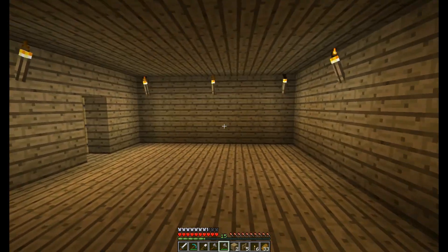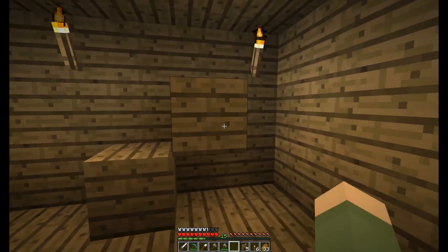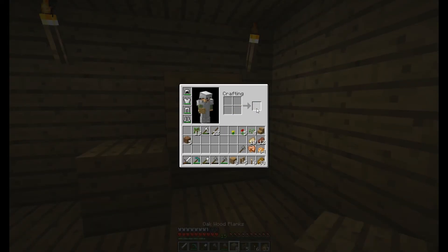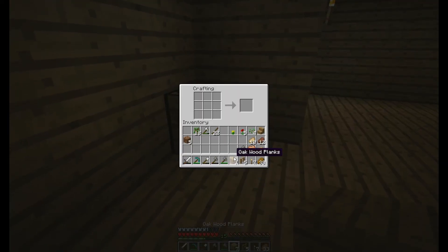Let's actually make a staircase for the second floor. I think right around here is good. And I'm out of wood, so that's it for building this house this episode, I guess. Let me get some more wood.